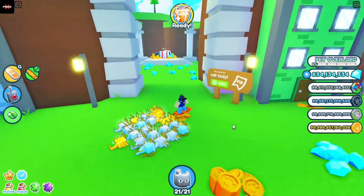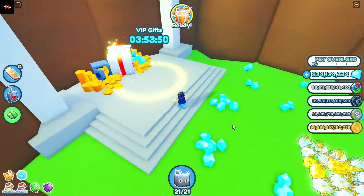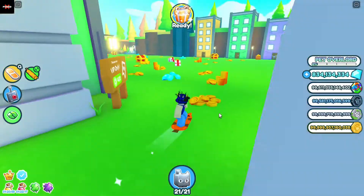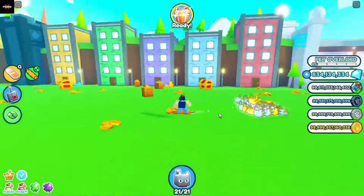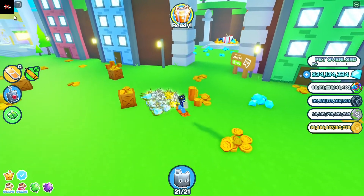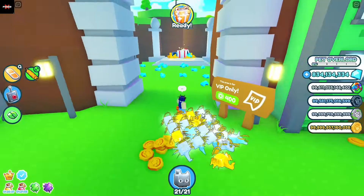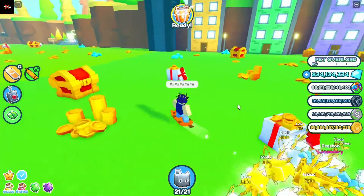This is also tied to tip number one: as well as getting rank rewards, if you have the VIP game pass, you should also get your VIP gifts because they have a random chance at getting you some boosts — a little bit more diamonds and a little bit more boosts. If you have the Robux, I would recommend getting VIP because it gives you a cool chat tag, VIP gifts, and also an additional two dark matter slots.